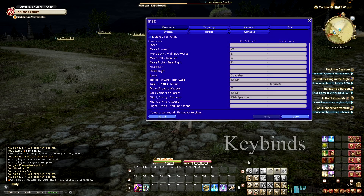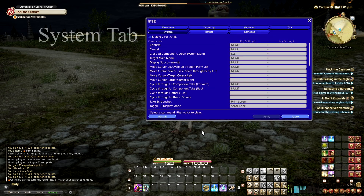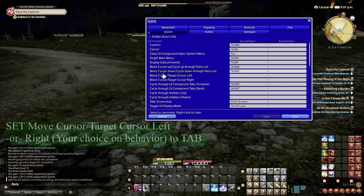Step 1: Go to Keybinds. Step 2: Go down to System. Step 3: Move cursor target left, or move cursor target right, to assign.